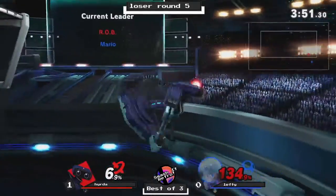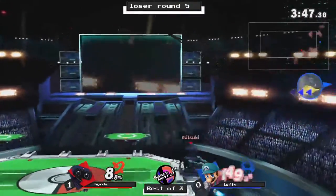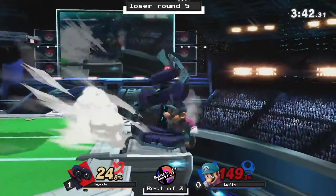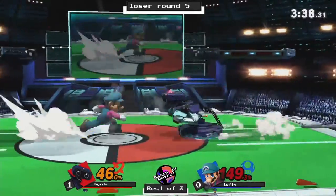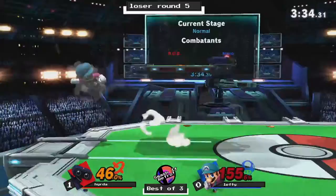Bean makes it back onto stage with nice recovery mixups — first landing onto stage, then grabbing the edge. Hydra trying to get him with that side B from ROB, which most certainly would have killed. And good mash from Bean.